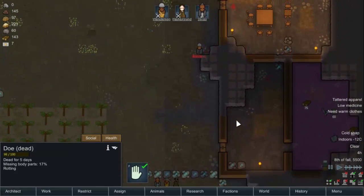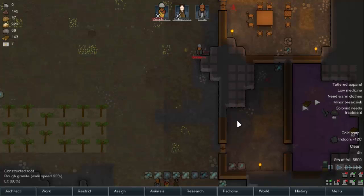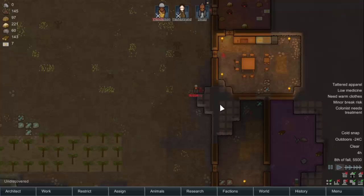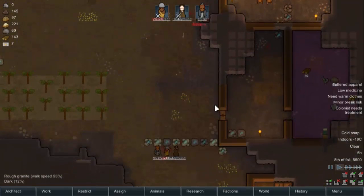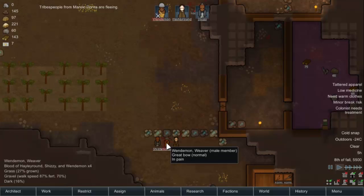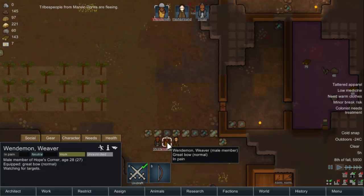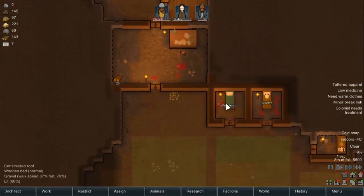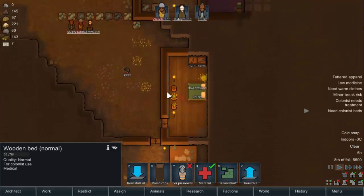First blood to us! Second blood to them — why are they so obsessed with that door? I don't know, I'm not complaining. You're severely — badly hurt. What happened? Right arm cut off. Ow. Okay, let's make this a medical bed. I was going to chase after them but I don't think I will now.